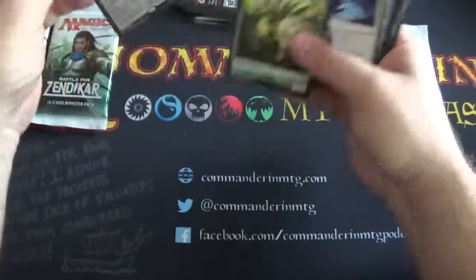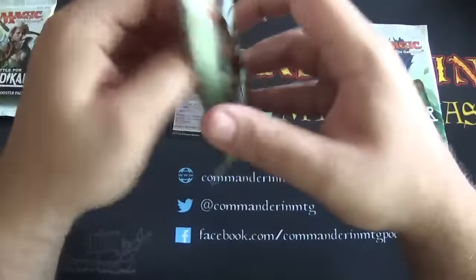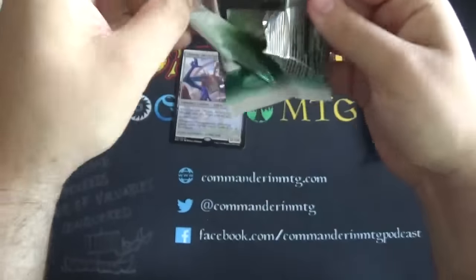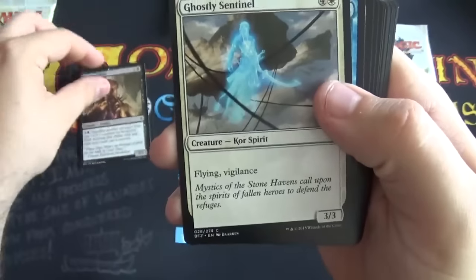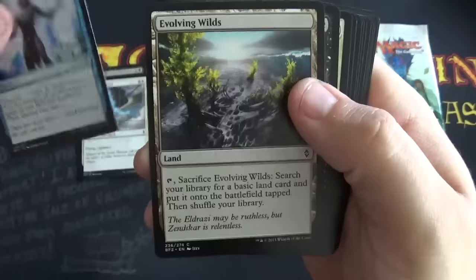Let's put Ulamog over there. Just speaking of big bad guys — Ulamog, he's a big bad guy. There's also Gideon — he's pretty boring, but hey, it's a good card. I hope we open one of them. The Razor's Edge. Still haven't really figured out how to hold the cards, but we'll work on that together.